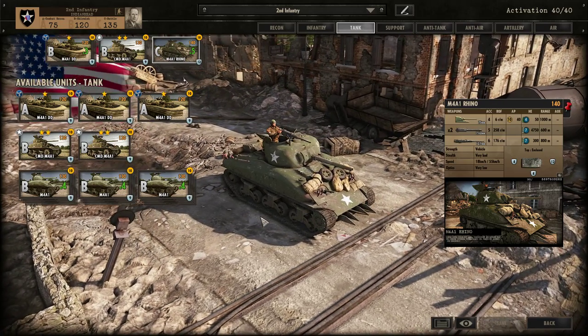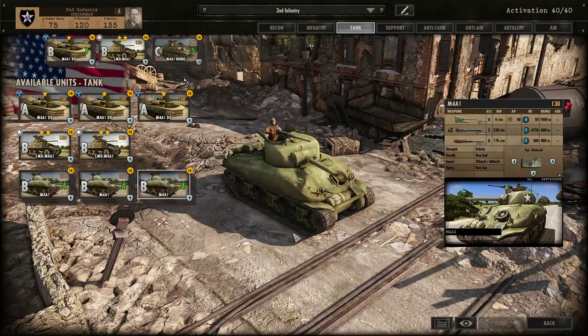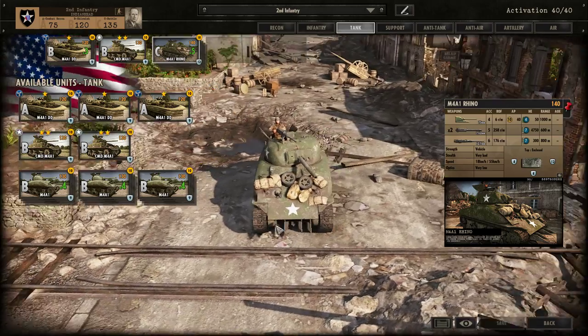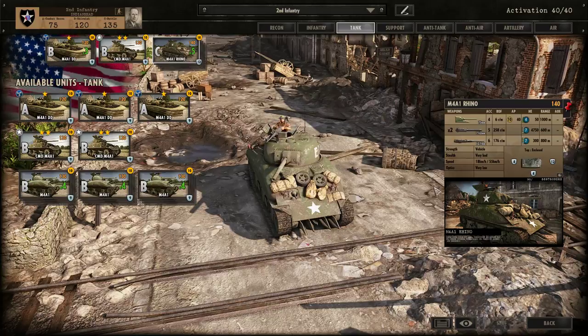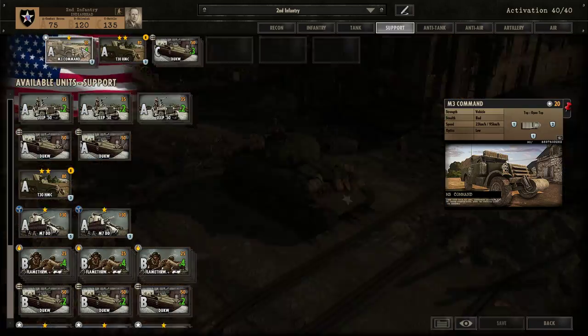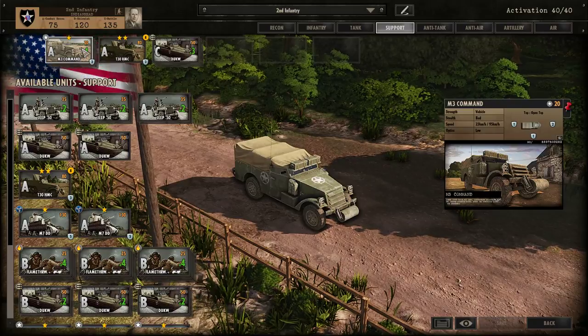At Phase C I bring the Rhino, which has thicker front armor. The reason I don't bring M4A1 is because I really don't think it's up to the task against Panthers or that kind of tank — it would be a bit of a waste. The Rhino might have a slightly better chance of survival. What could also be interesting — I haven't tested it yet — is whether this unit can go through forests due to its equipment, but I doubt the game allows that.